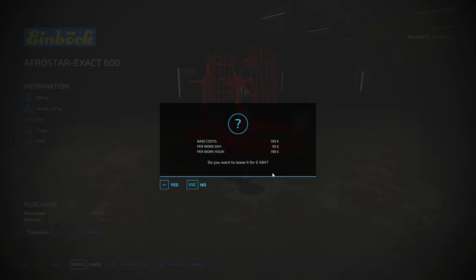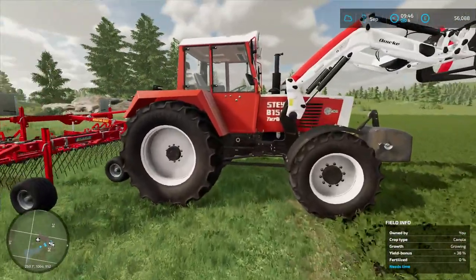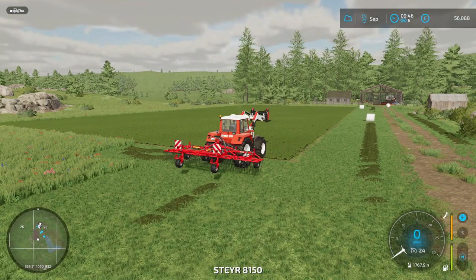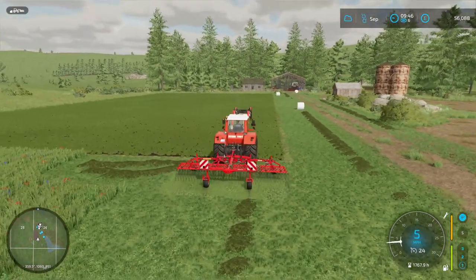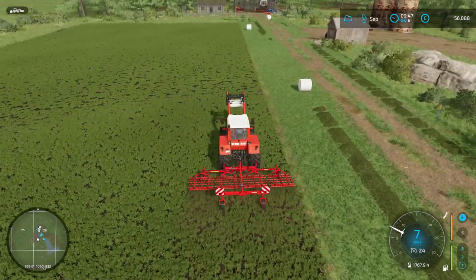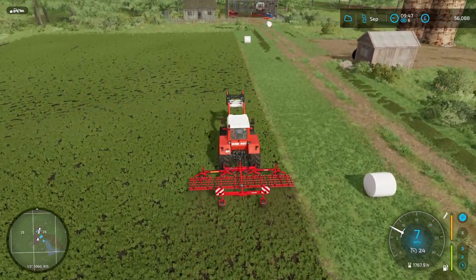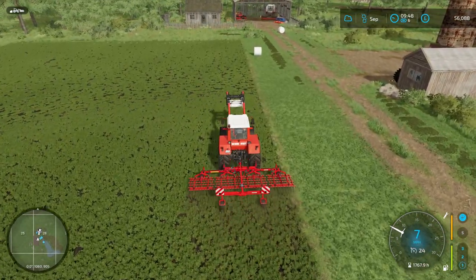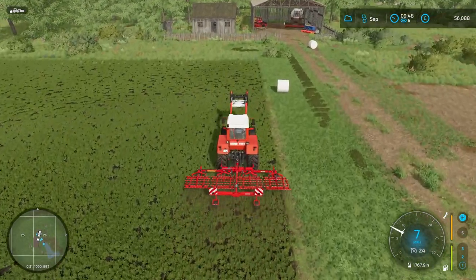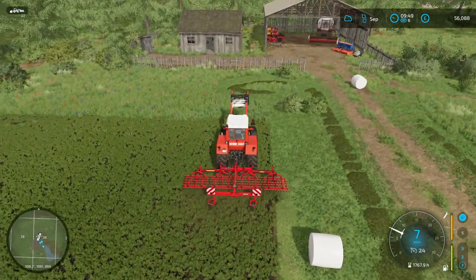We don't need to buy it outright, so we leased it for about £450 and picked it up from the shop. To use it, just press V to lower it and drive forward — that's it. It removes small weeds only. If you don't deal with weeds quickly and they become medium or large, you'll need herbicides and chemicals instead.